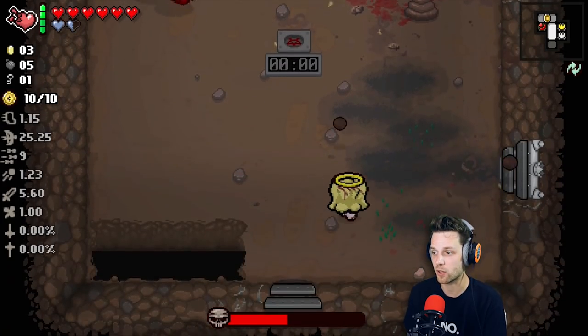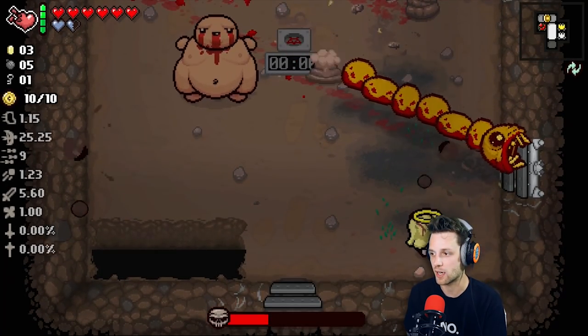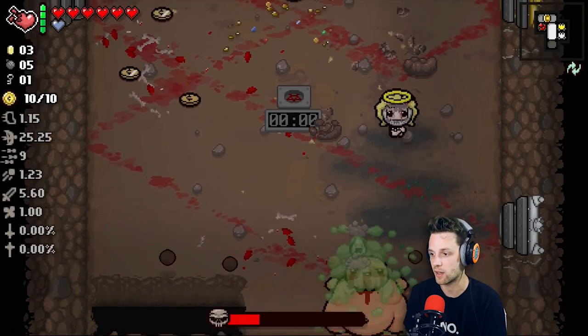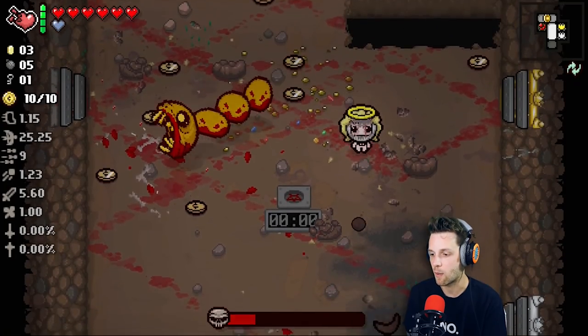And if I see that item — I can't remember what it's called, but there's an item that makes it so that when you get hit, it charges your special meter. I will buy that. I really hope I see that. I think it's called Habit. I want that one real bad.